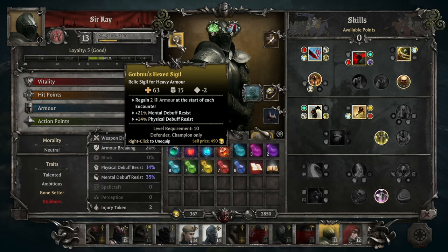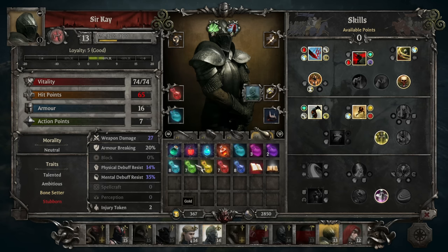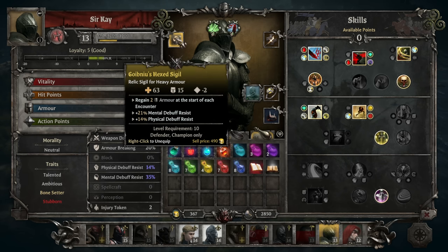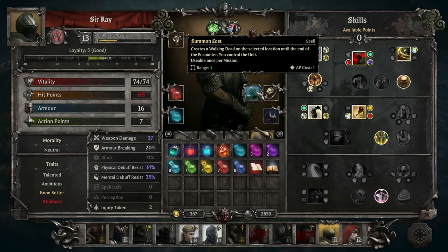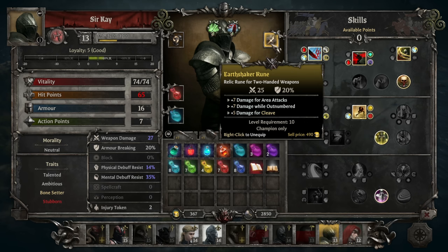Sir Kay — I'm giving him our actual heaviest armor instead of the one that's on Percival. This will regain 2 armor at the start of each encounter. I feel like having the ability to regain some armor is really nice, at least for my playstyle. Our champions tend to take a lot of armor damage. We've got the Ring of the Blighted to Cull and Summoning of the Lost, and can regain armor when resting. Gain 5 damage for 2 turns for each kill, and 10% damage for 1 turn for each hit received.